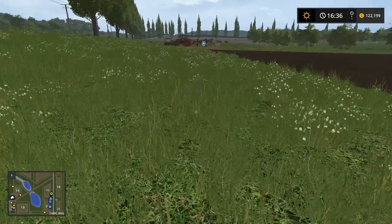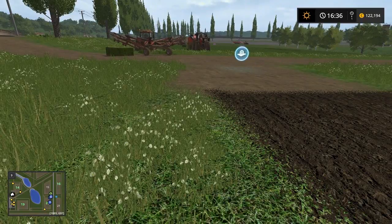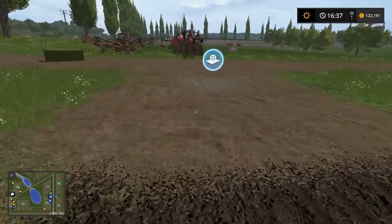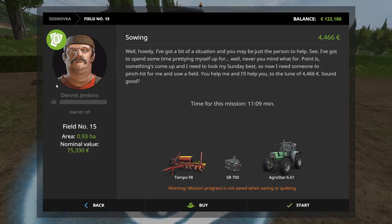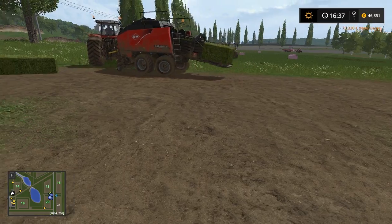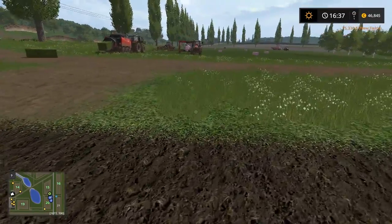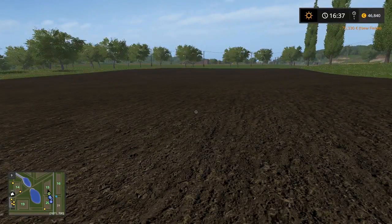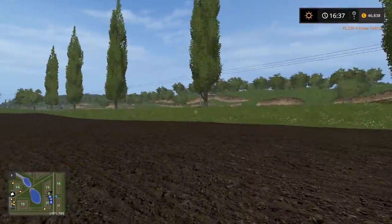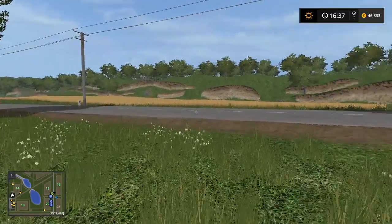Here you can see our silage mission is still going strong. We are going to buy another field as well. Dennis Jenkins is still owner of this field and we are going to buy this one too. My plan is to plant more grass on this new field, but we are slowly going to start making some more grains and stuff on field 16.